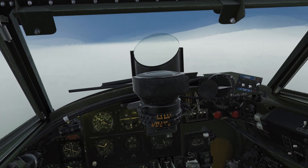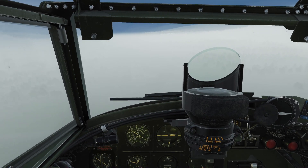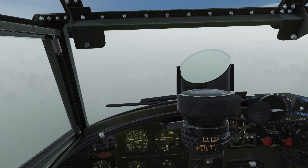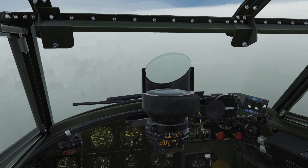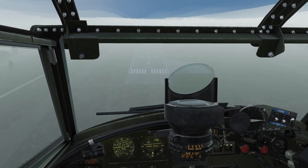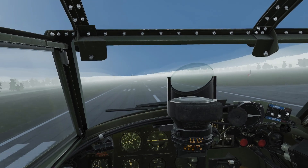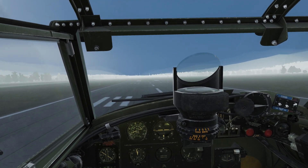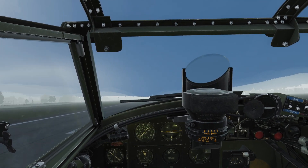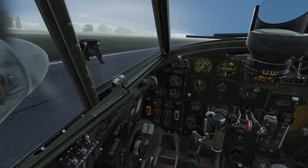There's the runway — dropping full flaps, cutting the throttle. A bit of a slight slip to get rid of some speed and altitude. Level out, cut the throttle, three-point attitude — not really, but we're down. Now let's get rid of that sound. Thank you very much.